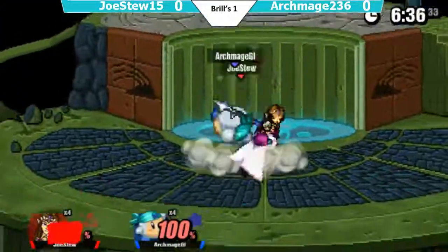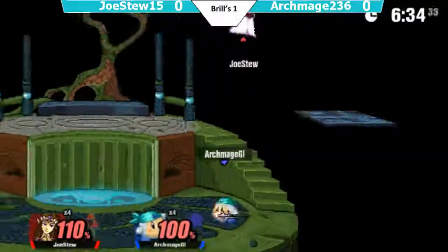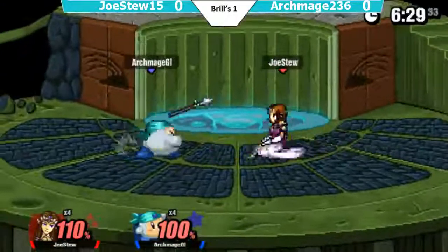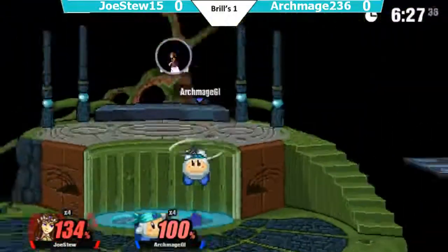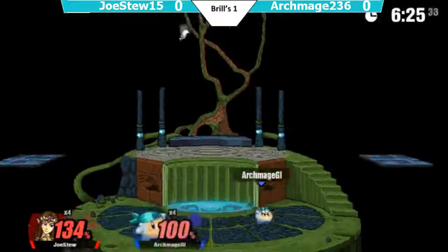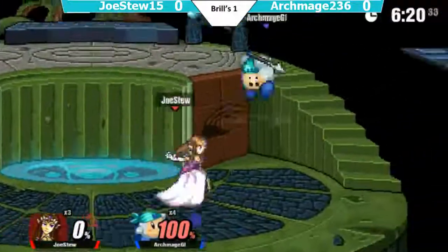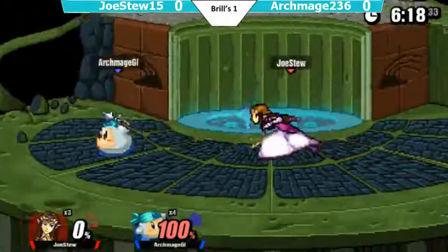Jostu is really looking for that down air — maybe a down air into up air if Archmage doesn't tech. Maybe try and get a sneaky up B in there for a kill. Side B into up B, that is going to kill! I had not thought about that combo for Vandannity.